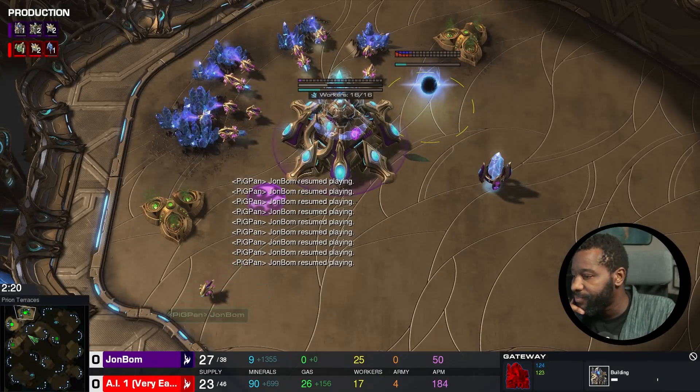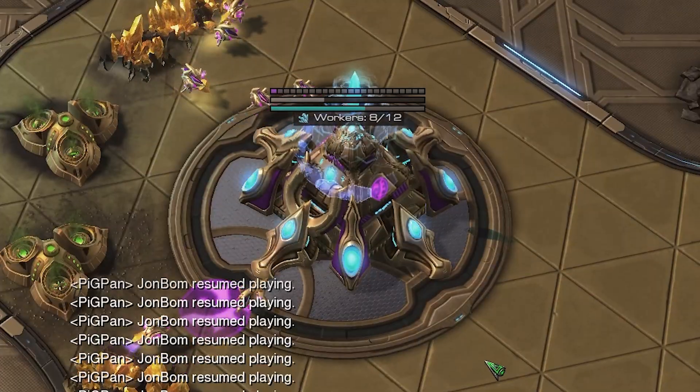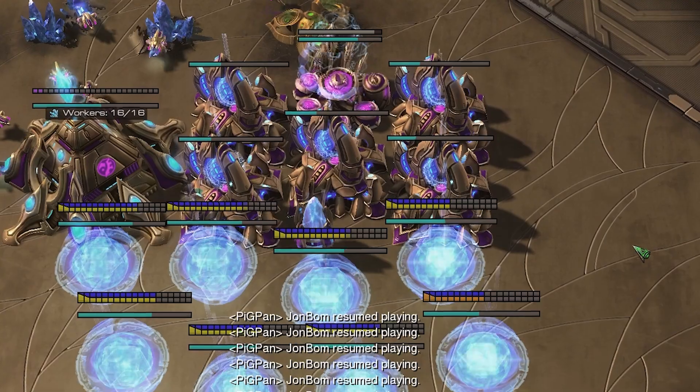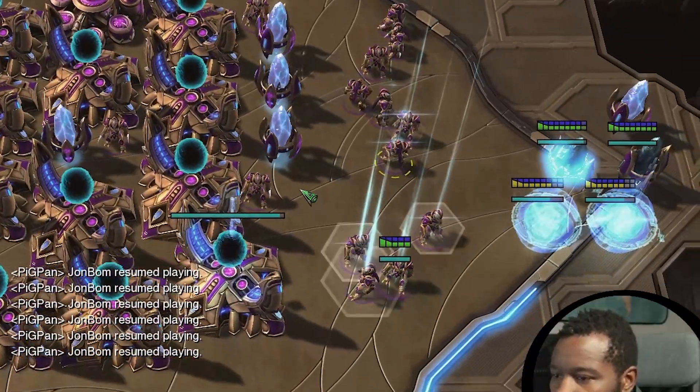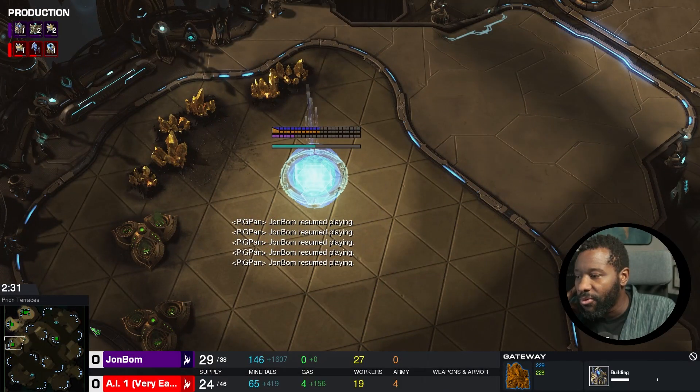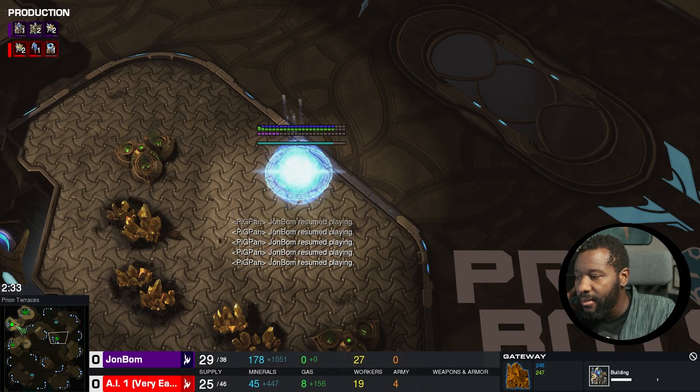The key thing I'm going to need to add to my initial bot is chronoboost. I need to expand to multiple locations, add additional gateways, research warp gate, and then warp in a whole lot of zealots. With all these gold bases, though, I'm not really sure it's going to be a problem.